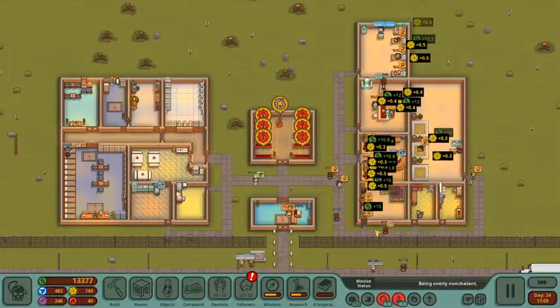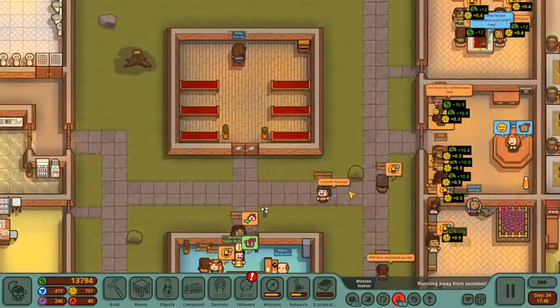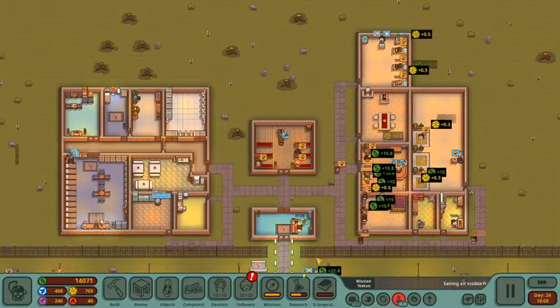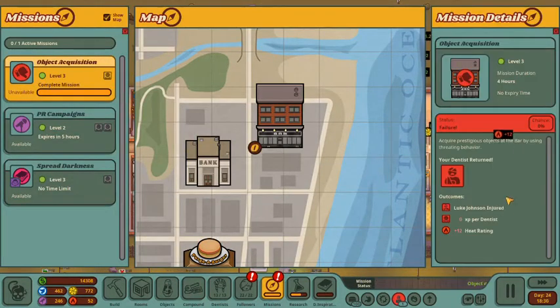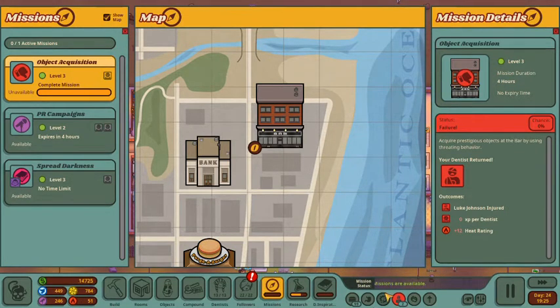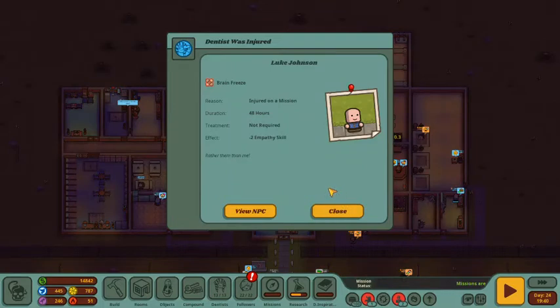The Fellowship of Friendly Floss is doing fantastic, other than our maintenance people haven't gotten over to fix that yet. Is that Amy going there to fix it? Thank you, Amy — we'll need that in a little bit for our sermon. The mission is almost done — let's see what it triggers for us. Hopefully we're not sending anyone to jail. And it failed. Luke was injured — we got plus 12 heat rating, so we're at about 51.75 heat rating out of 1,000. Luckily, Luke didn't go to jail. His injury is 48 hours duration, treatment not required — he lost two empathy. He got brain freeze. Rather them than me.